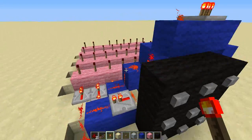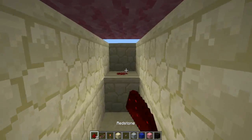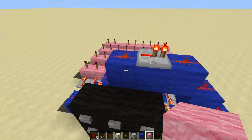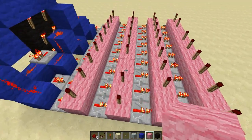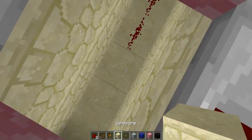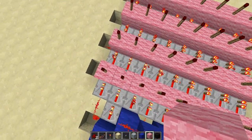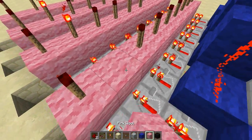Do that for all of them. Number two is this line: break this torch, get underneath, run a line all the way like that until the block, put redstone dust on top of it, and replace the block. Number three is this line: go to the third position, knock off the torch, go underneath, run the wire until here, place a block, wire on top. Last number is number four — that's this row: break the torch, place a block underneath, redstone dust, block up, and redstone dust. Just like that.